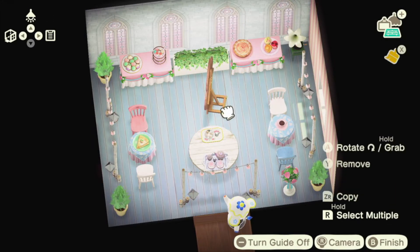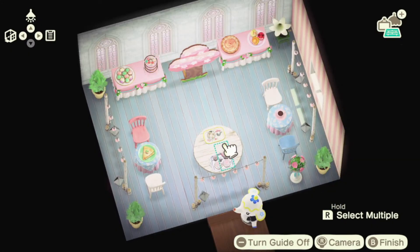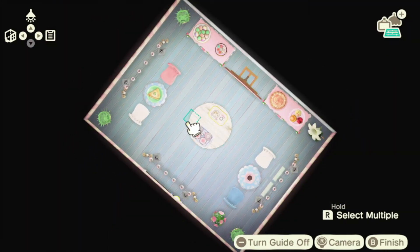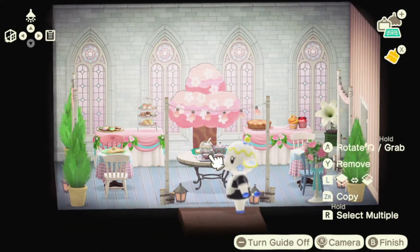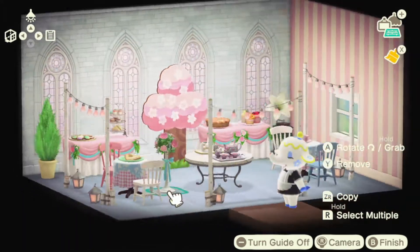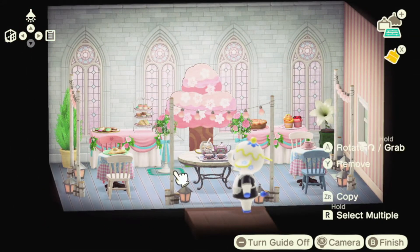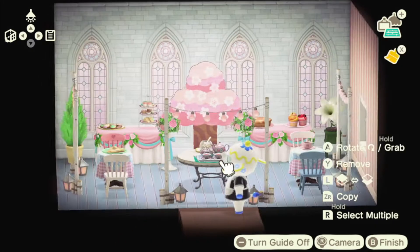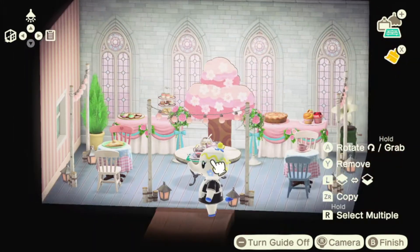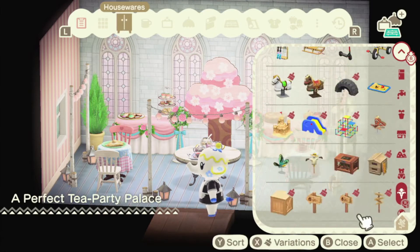Anyway, I am now going to put a cardboard standee cherry blossom tree in the middle of this build, because if there's one thing you can count on me to do, it's make questionable decisions. But I kind of like it — let me know how much you like it or hate it, or why you're still watching me make all these questionable decorating decisions, because I am clearly slightly unhinged.